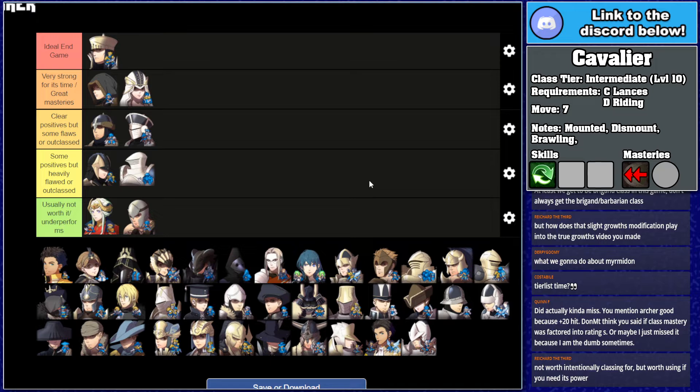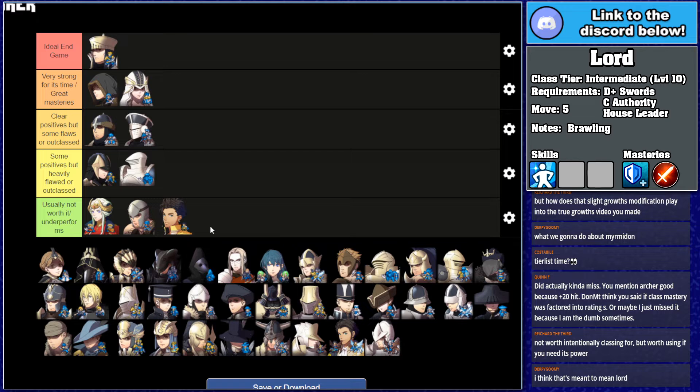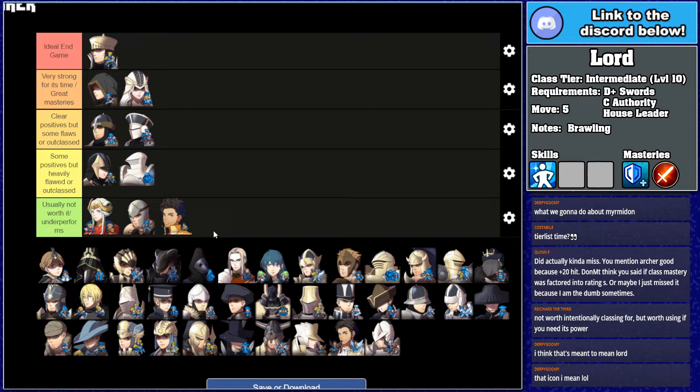Commoner and Noble is almost the definition of 'some positives, but heavily flawed or outclassed.' Every unit gets it for free, which is kind of good — it can use magic, though with half spell casts. Lord, however, is 'usually not worth it or underperforms.' It's a bad class, probably not worth going into, especially on the units who do get access to it.